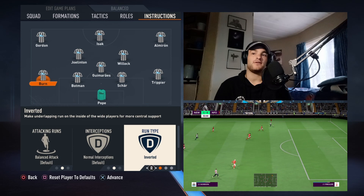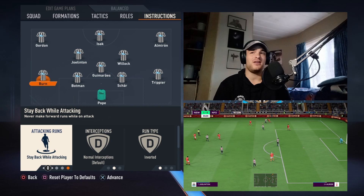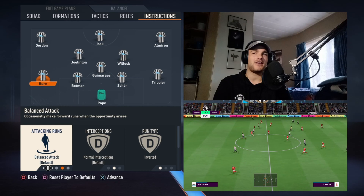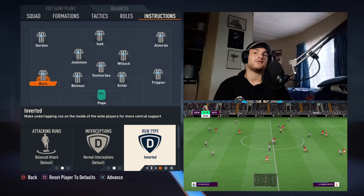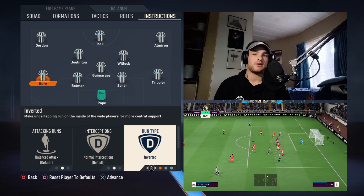You can have Dan Byrne join the attack, but he's not really like that. You can have him stay back while attacking to create a makeshift back three while Kieran Trippier bombs on. But he does go forward from time to time — I think he has scored a few goals this season — so have it as a balanced attack. Invert it because you want to create space for Anthony Gordon to run, and it also creates a decent amount of space for Dan Byrne if he makes the occasional run forward.